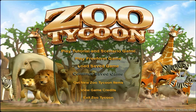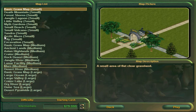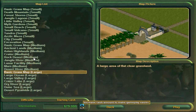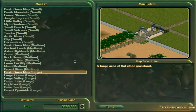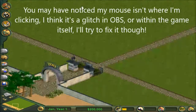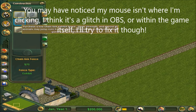Oh my goodness, is this Zoo Tycoon? I think it is! Yes, we're gonna be playing Zoo Tycoon, can you believe that? So let's start - I believe the map we want is basic grants map, large and intermediate. Let's do yeah, let's start kind of easy, 200,000 maybe. Yeah, the controls are so terrible on this.